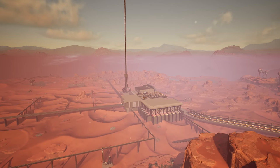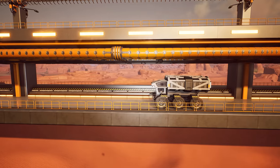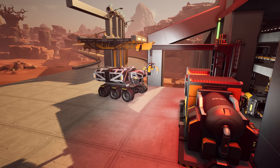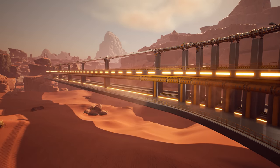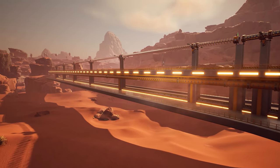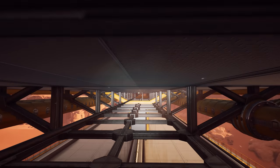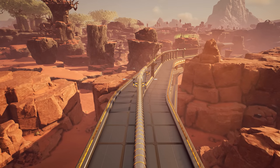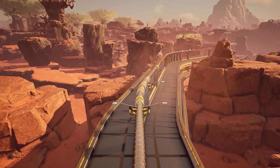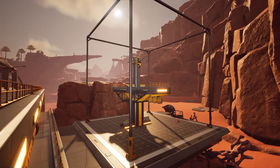Welcome back to another Satisfactory video. Last time we worked on a highway to transport our trucks which bring in plastic and rubber, but that's not the only purpose - we also have the option to send down liquids, made some room for belts, and on the upper tier we've got room for trains and a hyper tube. All of this was built within the blueprint machine.